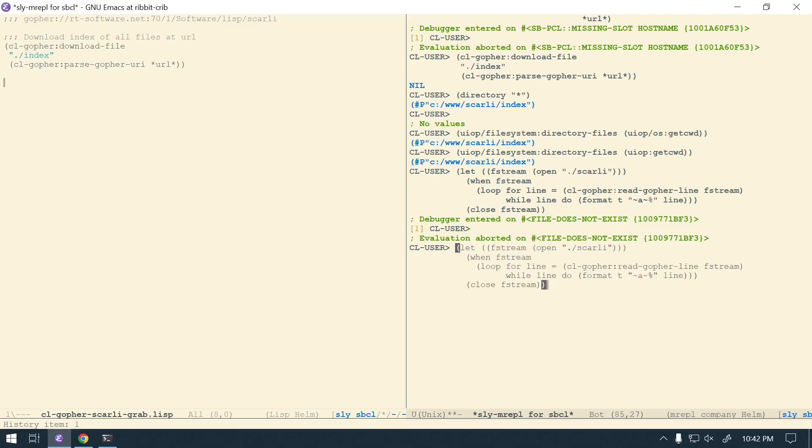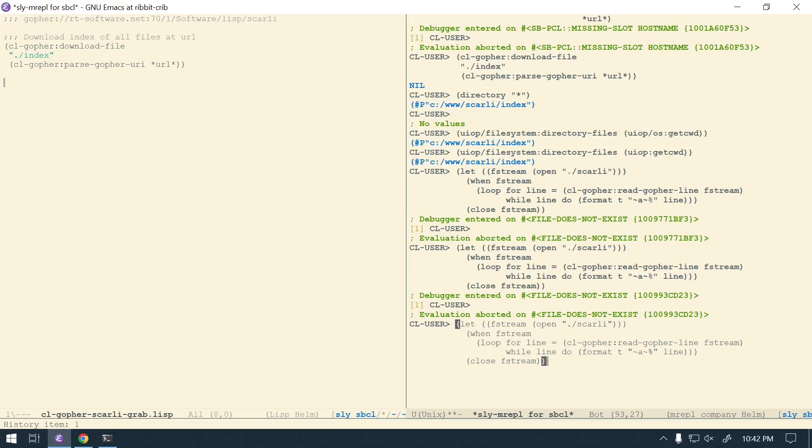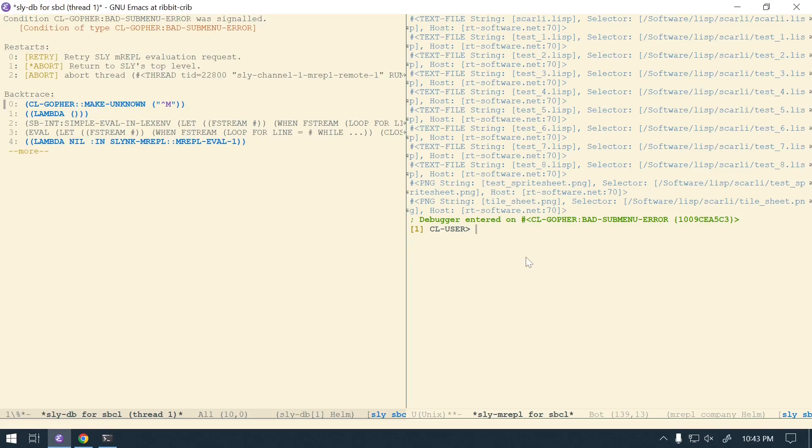It says the file doesn't exist — right, I was trying to open 'index' but Scarley is the folder name. It ran but got an error. I see a carrot-M (^M) in the output here, which makes me think this is a DOS file.